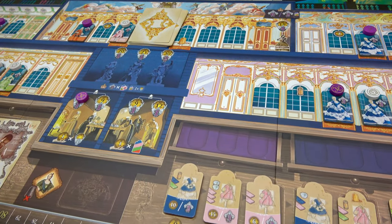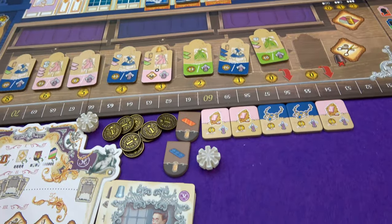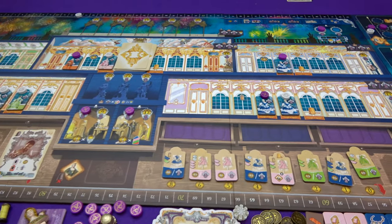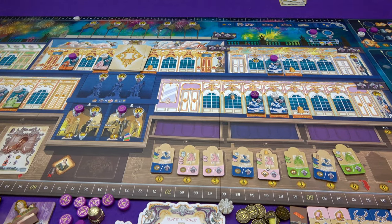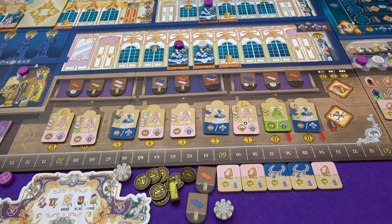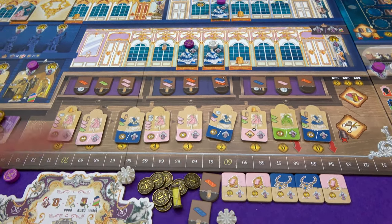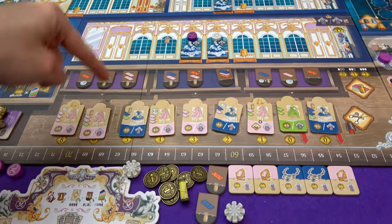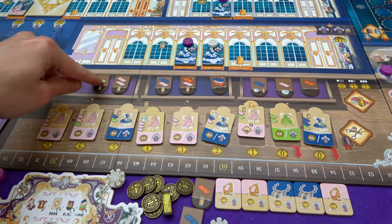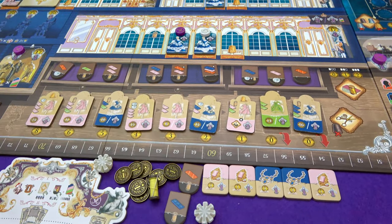Madame du Barry takes the queen's favor which I foolishly left there - that gets her three points. I'm going to fund a decoration - money for every dress you've got out there. I haven't got a thread so let's have a thread. Madame du Barry hasn't got any cards so that is the end of round four. Setting up for round five - Madame du Barry didn't make any dresses last round so the dress display didn't get shuffled much. Even though we got nine new tiles out, only one has green on it.